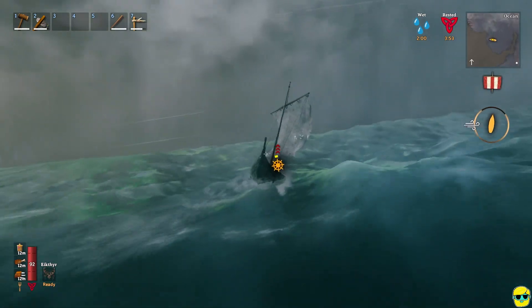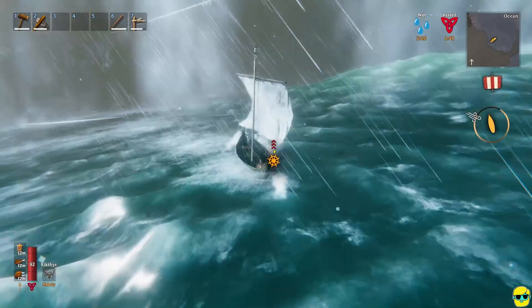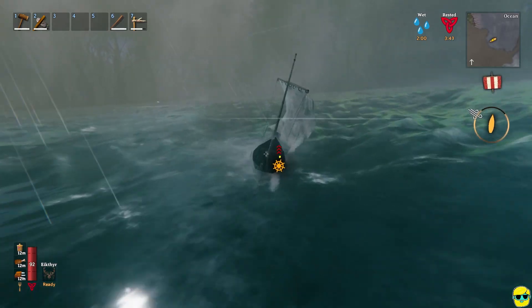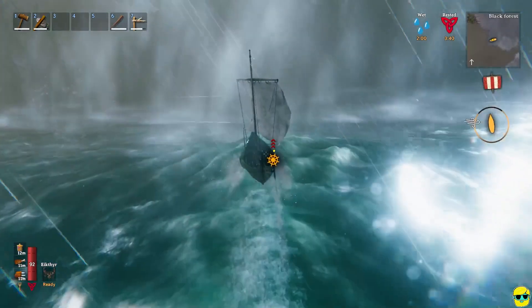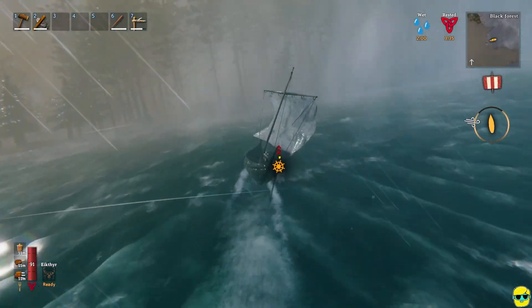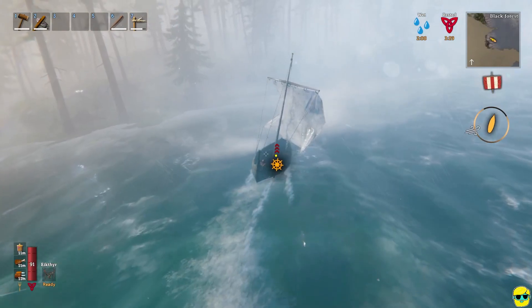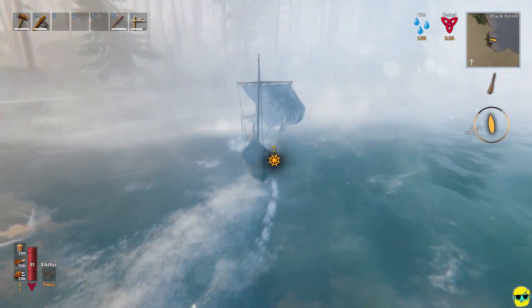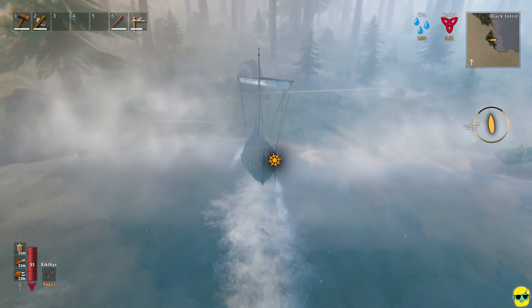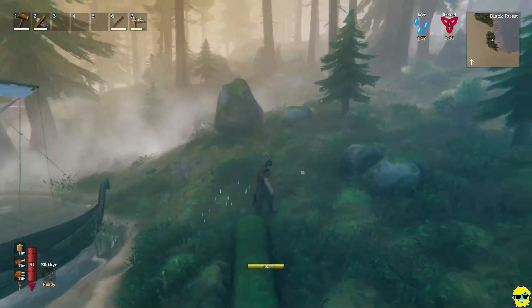This is the black forest right here — you can see the coniferous trees of the black forest. We're gonna get ourselves into position right at the edge of the swamp. It's hard to see in a horrifying storm like this. I'm gonna turn down the old speed, and that's how you crash into the shore. Okay, tremendous, we did it and we're in the black forest.